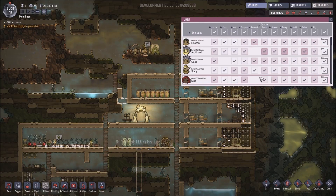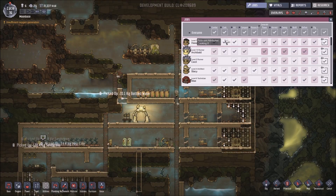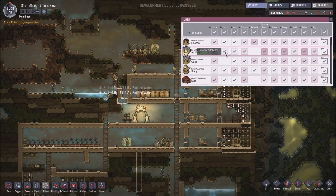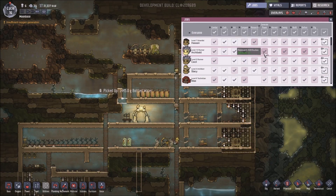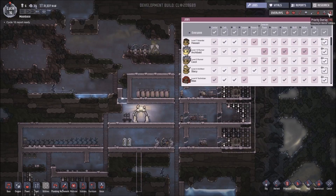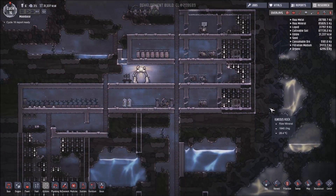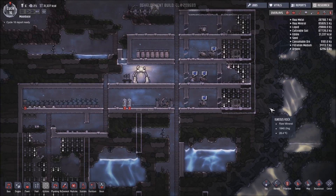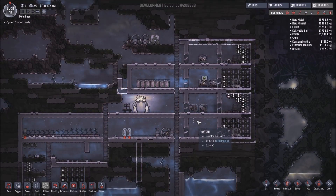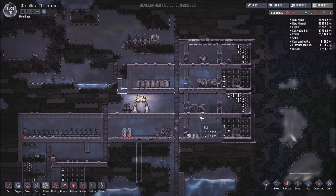Now you can set up your duplicants' jobs. For example if you were doing cooking and you didn't want certain duplicants to be cooking, you could untick them and then only the people that are ticked would do that job. But I find that just leaving everyone on everything works just as well. It's more important when you're doing cooking or trying to specialise your duplicants a little bit more, but on the whole normally you don't need to worry too much.